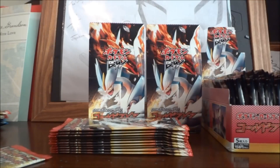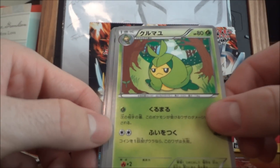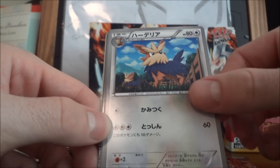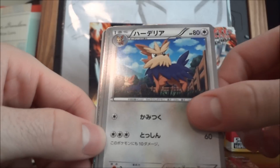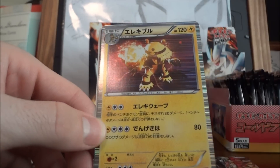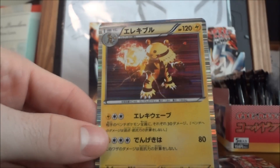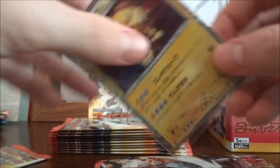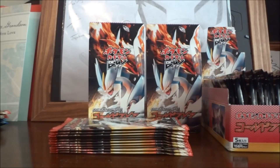We're going to go ahead and open up one of these and see if we can find that fifth holo — and it is! Nice. So what we got: Swadloon, Timburr, Swadloon, Electivire, and that nice Red Bicycle. Bam, look at that — what an awesome card. So I was able to save two packs from this part, which is awesome. I'll leave this one a little bit shorter.